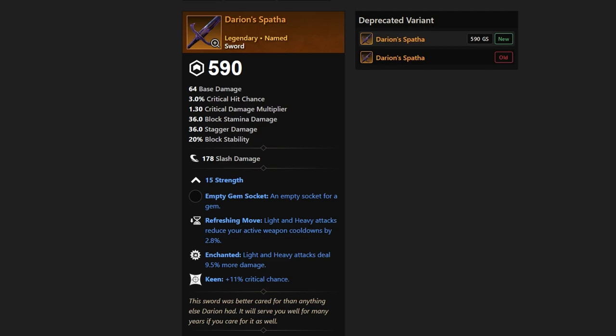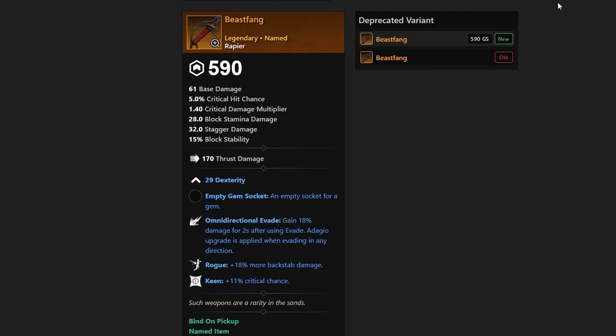We have Beast Fang next — a very cool name for a weapon. Of course, it's a rapier with Omni-directional Evade, Rogue, and Keen. Very, very strong for specific builds. Not many people are taking Omni-directional Evade outside of PVE, but some are, so it depends on what you want to do with your rapier. Beast Fang comes from Godling Kepri Supernull.